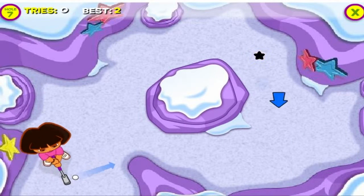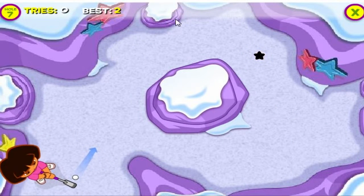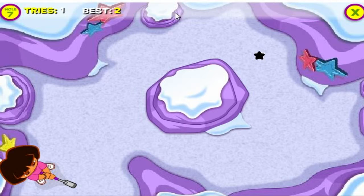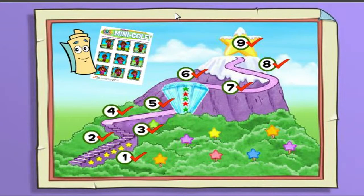Watch out for falling snow! Can you get the ball to the hole? A hole in one! Magnifico! Click on a hole to start playing, or click on a score card to see the printables you won!